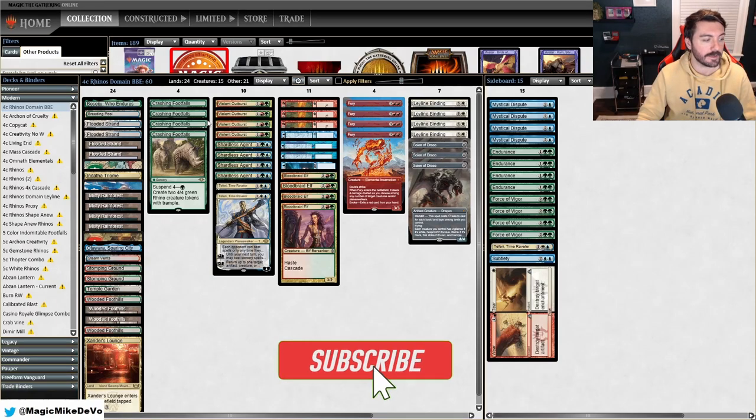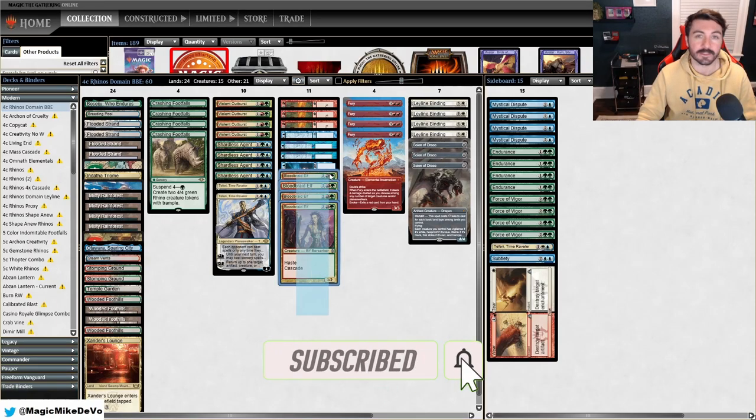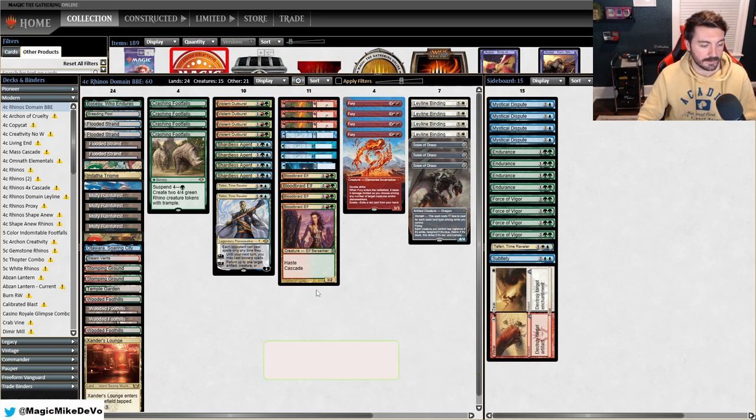What's up everyone, today we're playing some four color Rhino Domain featuring Blood Braid Elf in the main deck. This is a version of Rhinos I've seen floating around social media and it looks really fun — cascading Blood Braid Elf to hit a Shardless Agent into Footfalls, getting 13 power for four mana. It seems pretty sweet.